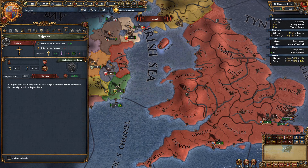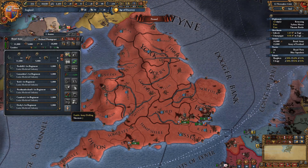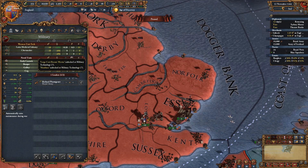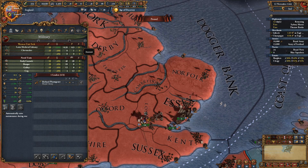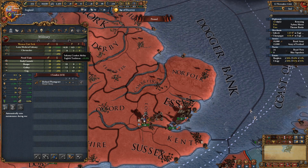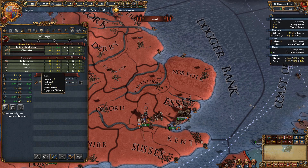On the military tab, up here is professionalism — if you have the DLC you gain it by having a leader and drilling your troops. You can select your cavalry, infantry, and artillery ratios. A couple things to watch: the number you have here shows your combat ability — some nations just have better stats and some ideas give better modifiers. Your shock and fire ratings are in-depth stuff. Generally at the start you want to pick the higher offensive morale unit type.